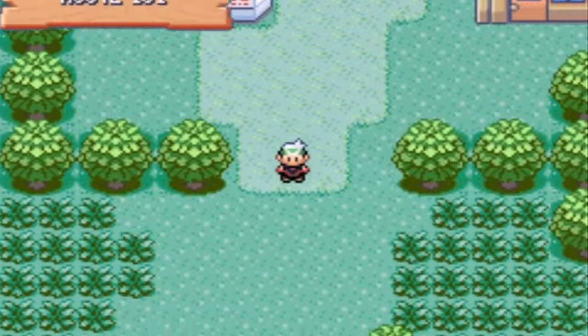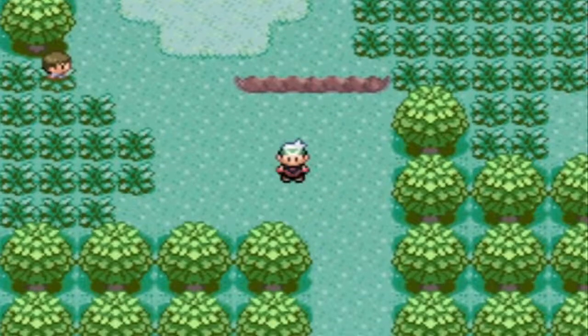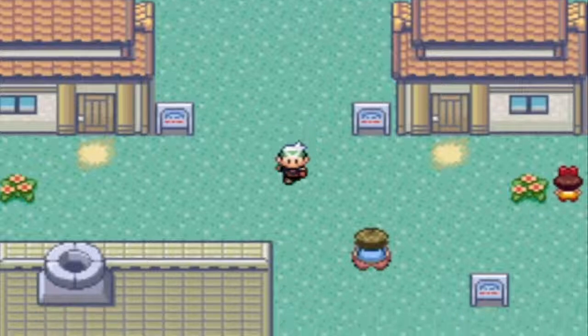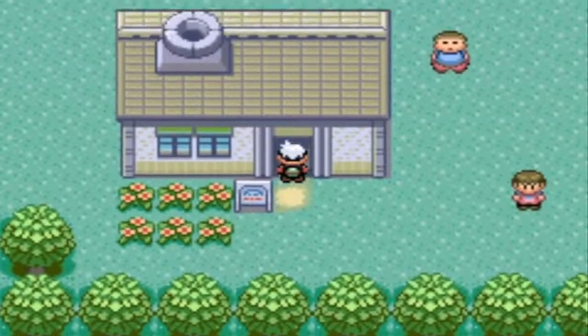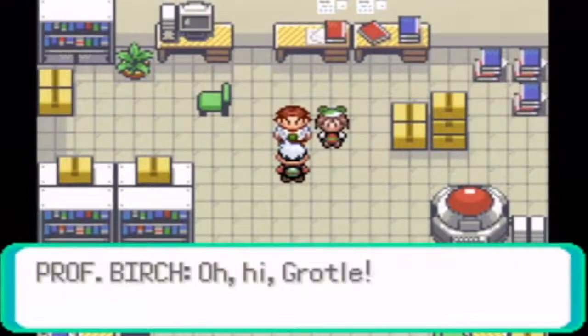The difference in color between Ruby and Sapphire versus Emerald is that in Emerald you get this cool green-themed color scheme — like you get a green bandana if you're a boy and a green backpack, and maybe it's a bandana instead of just a sweatband. They're green for the most part.